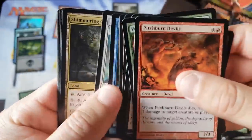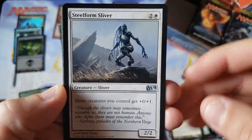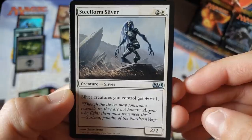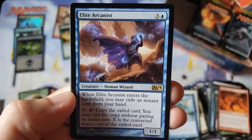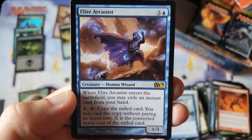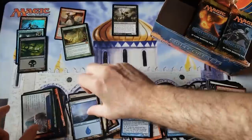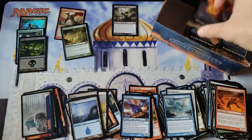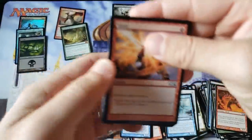I wasn't looking for that Apostle — I don't think we've even gotten any more. Look at that sliver, man. It's like a robot Terminator sliver. Elite Arcanist — Human Wizards, that's supposed to be like some sort of Jace or something. And that's all we got. Opening something like this — it's been a while. I wanted to really go back and do something different. I know my patron Phillip was a fan of this era.